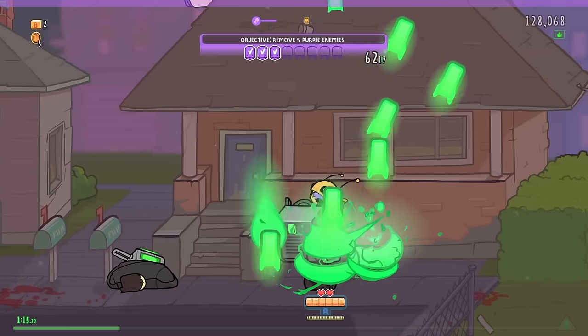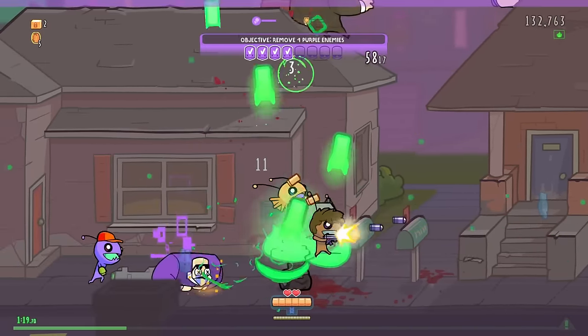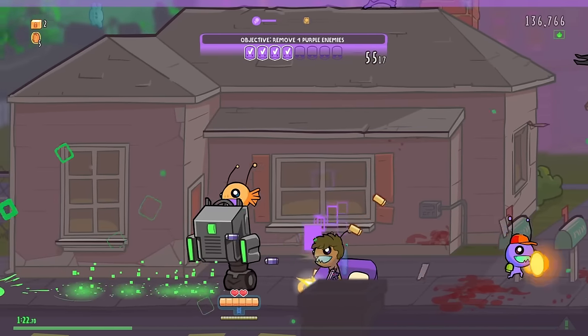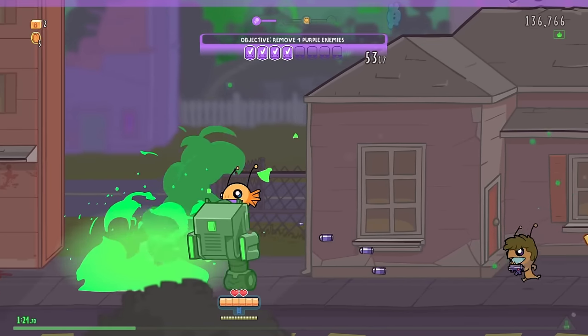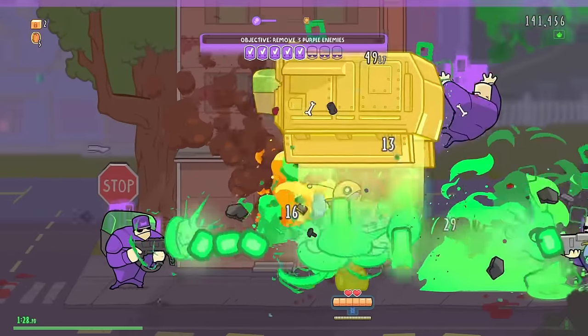It feels like there's a number of purple enemies just up high, for reasons. I guess I should probably leave the area where enemies can be up high. Force them to come to me.